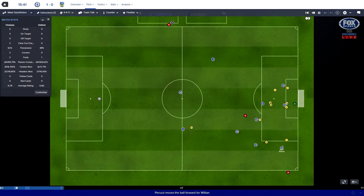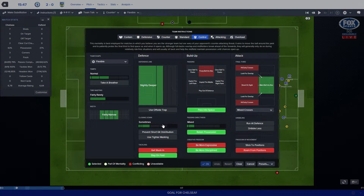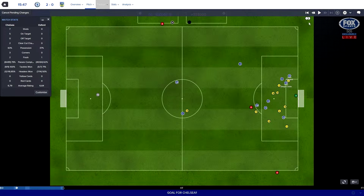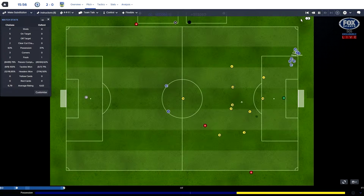Peruzzi, Willian delivers, Costa blocked, Hazard - he makes it 2-0! And it's time for us to change. Going to go to control, normal. I'm going to close down, we're going to be a bit more aggressive in the way we play. Hazard with his 15th goal of the season, Chelsea are 2-0 up, and the FA Cup dream might be over.